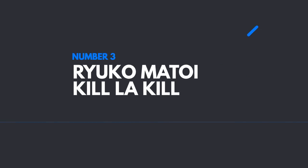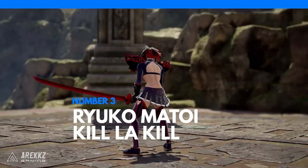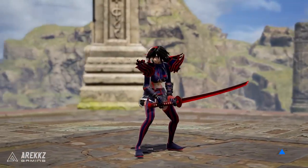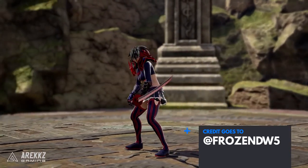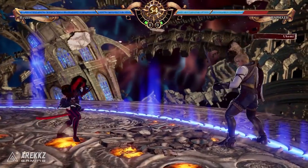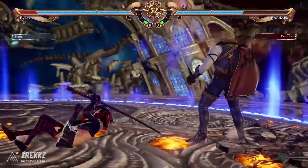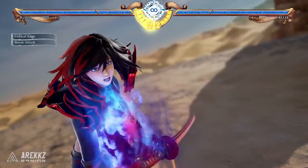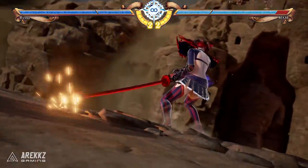Next up, in at number 3, one for the anime fans out there. If you like Kill La Kill, then you'll recognize this Soul Calibur rendition of Ryuko Matoi. Unfortunately, I couldn't find the original creator for this one, but it was tweeted out by FrozenDW5 on Twitter. I'm not sure whether that was the creator or whether they were just tweeting one they'd found, but either way, whoever did this did a fantastic job. Some of the available armor pieces lend themselves really nicely to the overall design, and it also makes really good use of the stickers and paint you can apply to your character to fill in those missing gaps.